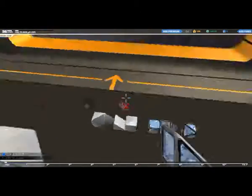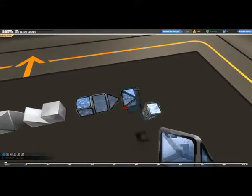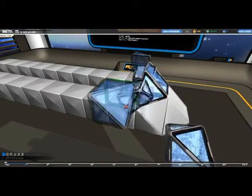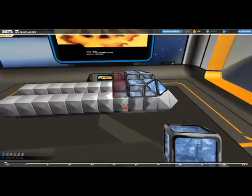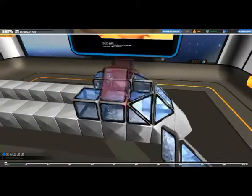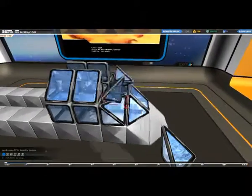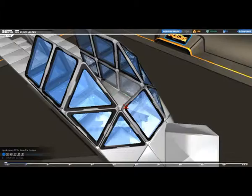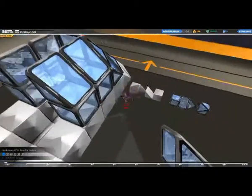Now we're going to be making the cockpit. It's just the same way — getting the angled cubes and placing them in. Now we're going to get the cube and go two out, then we're going to get the angled cube and go like that with those other ones. Just make the cockpit nice and aerodynamic, keeping with the streamline effect that it has going on with the cone.